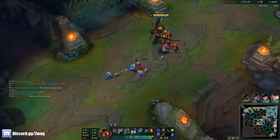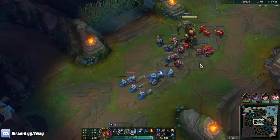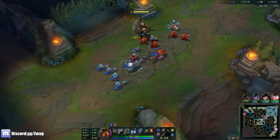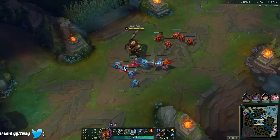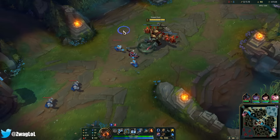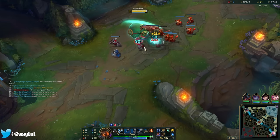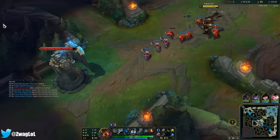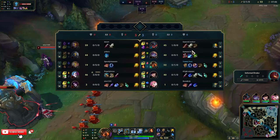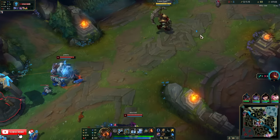Realistically we want to catch Jinx without Morgana shielding her. This wave is pushing towards me — I could just stand in it. Lux will try to throw an E to poke me and end up shoving it into my turret. I don't really want to go check just in case I walk into the bush and there's three people there. There's a Morgana.